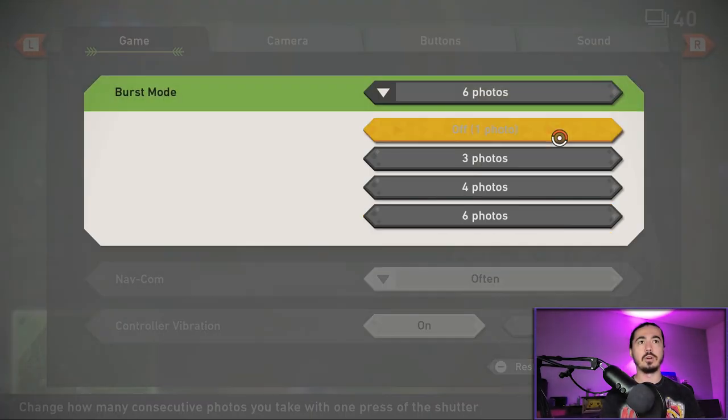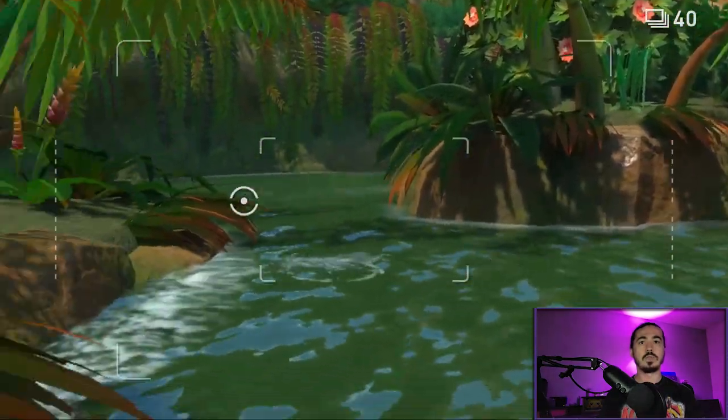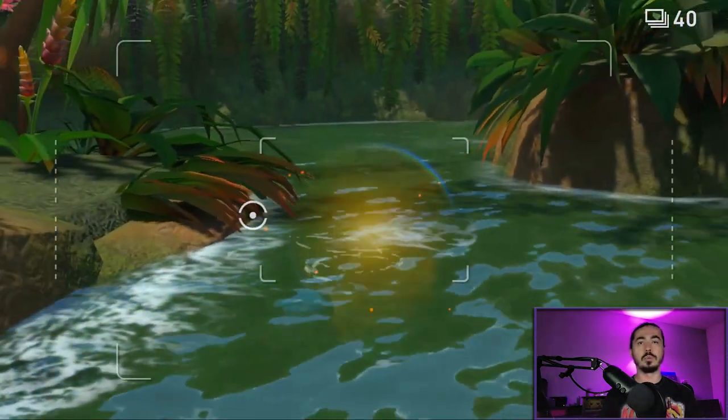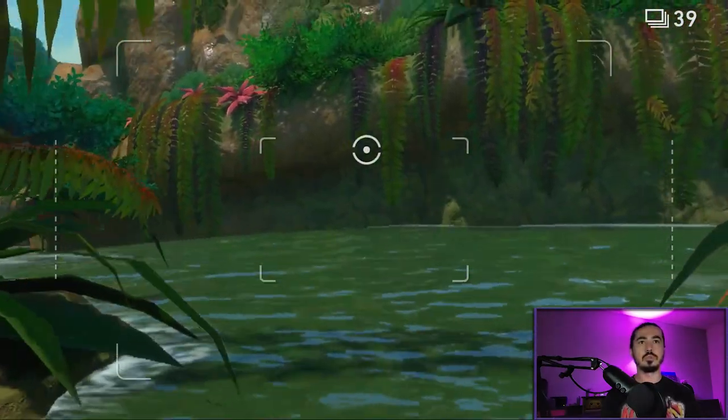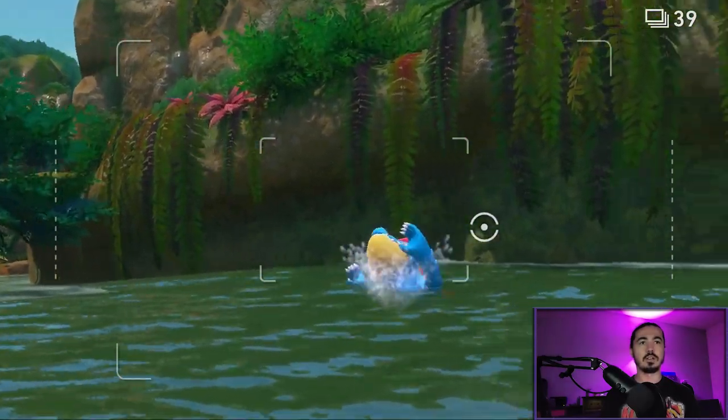Now swap back to single photo. Look forward — there's going to be a third set of bubbles. Throw an Illumina Orb at that and Wooper will pop out. Once Wooper starts running, take a picture. Then Turbo Boost over to this leaf and Feraligatr will pop out.